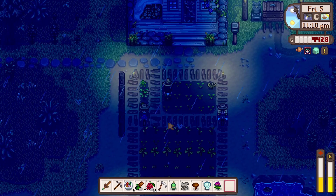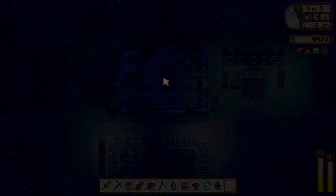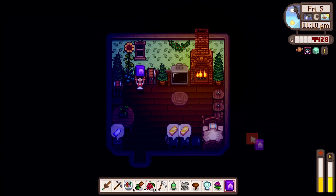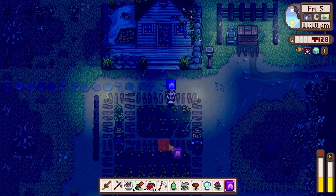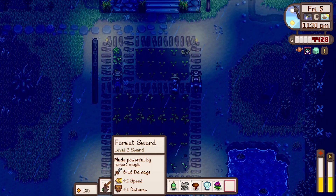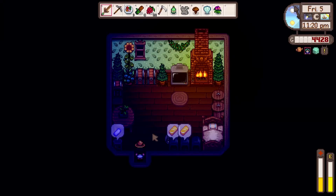I'm going to plop the ancient seed down there. Oh, maybe I should put it with some fertilizer as well — we have speed grow, let's try it. And the gold bars are done, so we've literally completed all the gold bars we need, which is kind of amazing. I'm so glad we've done that — now we're going to have minecarts in both areas.